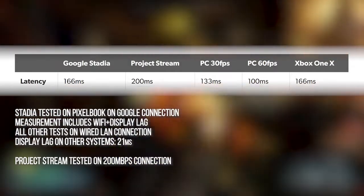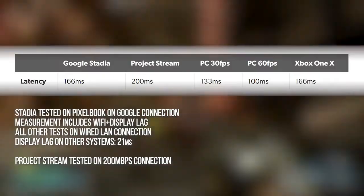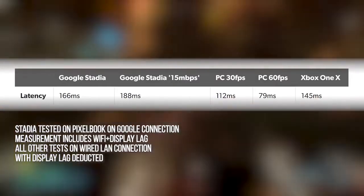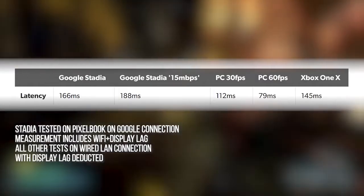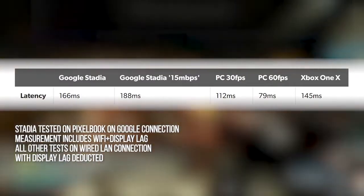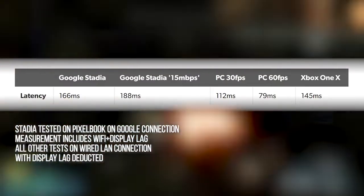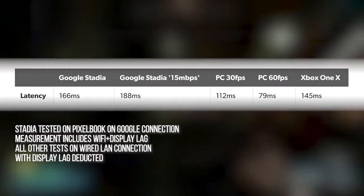Something else interesting is that Google has an option for developers to test using far from ideal internet conditions — a sub-par 15Mbps connection. Latency increases, as you can see in the table here, and when you're playing, the resolution of the stream drops to 720p. This is far from ideal, but this tool for game makers is designed to simulate a worst-case scenario. I did have a go on this, and it is still playable, but it does incur additional latency.